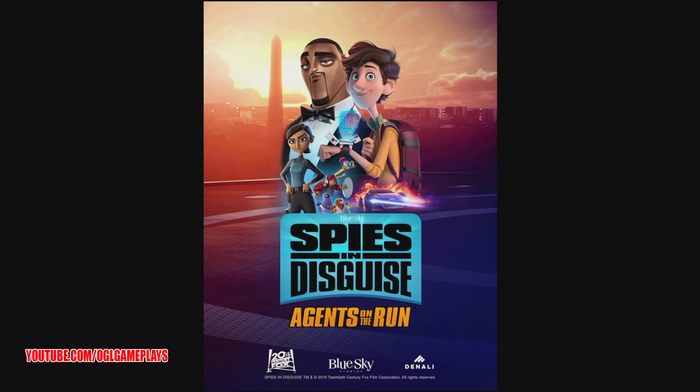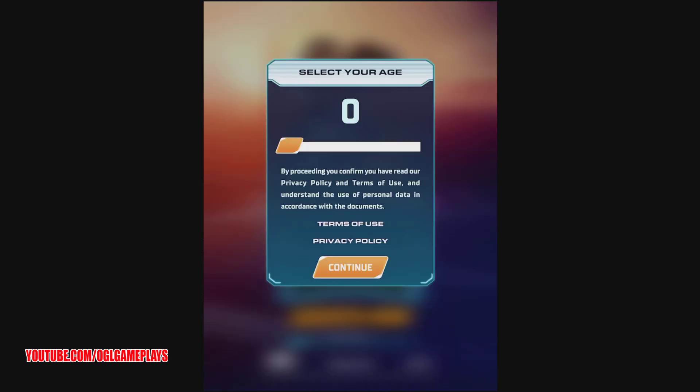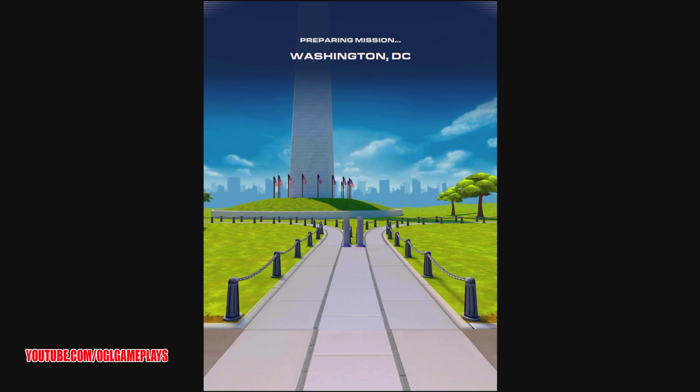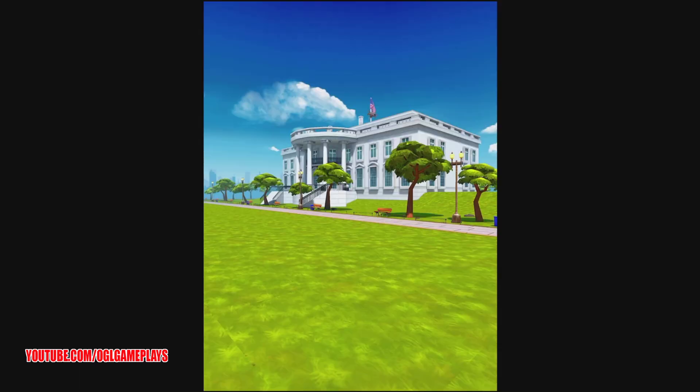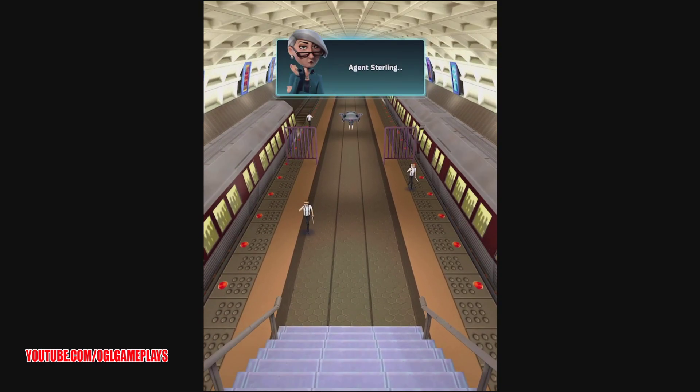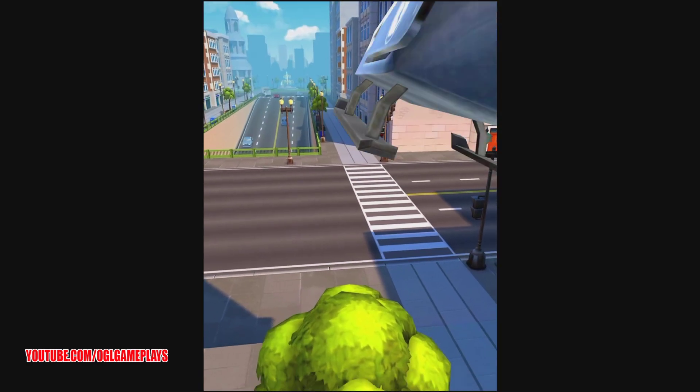Hello everyone! OGO Gameplays here with a new game from Denali and Blue Sky — Spies in Disguise: Agents on the Run. This is from the movie by 20th Century Fox, available on iPad. It's a running game with a well-known theme, so I'm pretty sure it will be awesome for a lot of people to play their favorite heroes. Let's check it out!